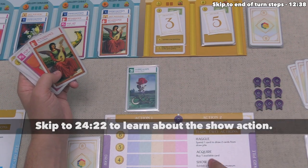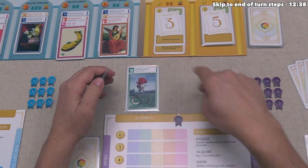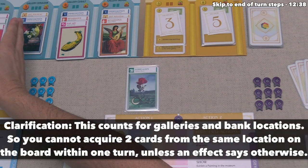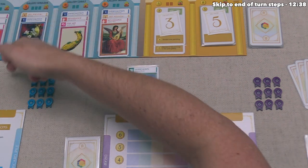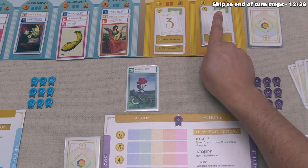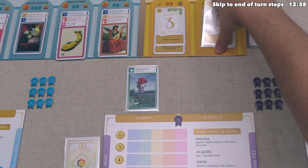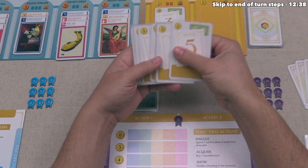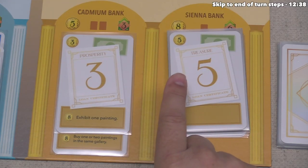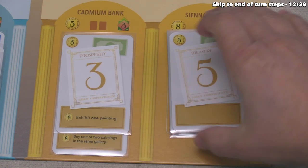The other option is showing, which I'll explain later. When we acquire, we can buy one available card — but when you acquire twice in one turn, you're never allowed to purchase two cards from the same spot. Since we already acquired from Gallery Cerulean, we cannot acquire another from that same area for our second action. For the second action, let's acquire a gold card. There are two banks: one always has two of the three-value gold cards, and one has all the five-value cards in the game.